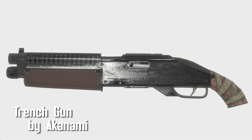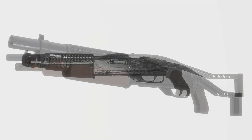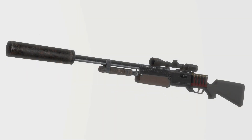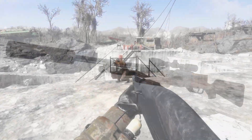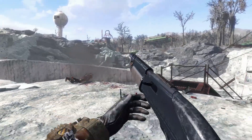Trench Gun by Akanami. A boost up from a pistol, the trench gun can be adjusted for a number of situations. You've got 8 receivers, 4 barrels, 6 stocks, 2 magazines, 6 sights, 4 muzzles, a shell holder, and an option for either buckshot or slugs.